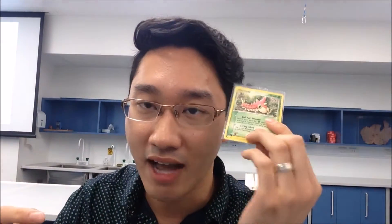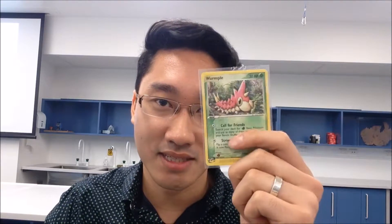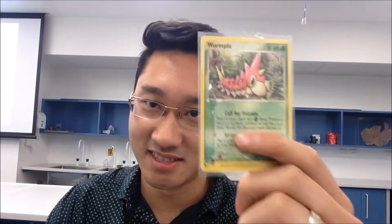In this case, it's searching for any grass basic type, including ex Pokémon, because they are also basic Pokémon. Secondly, it's not just putting one on your bench or into your hand — it's putting as many as you like onto the bench. So you can populate your entire team right away with just this one card, which is huge if you rely on basic Pokémon and run a grass-type deck.